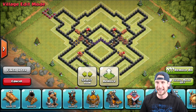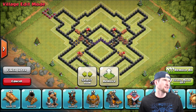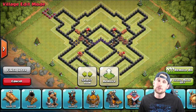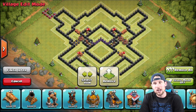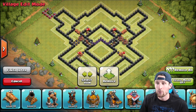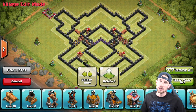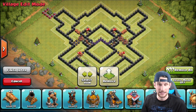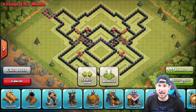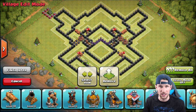Hey, what's up guys, welcome back! It's me, Molt. So we've got a new base design. You might be saying, 'Molt, you just made another new base design!' I know I did — it was doing okay but kept getting attacked by town hall nines. They kept two-starring me and stealing my dark elixir, which is honestly more important to me than gold right now. So I'm making a new farming base that will do a really good job of protecting my dark elixir.